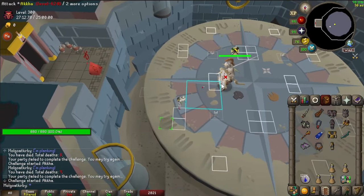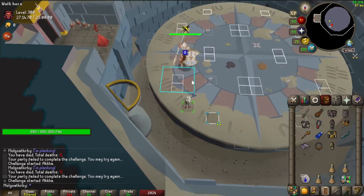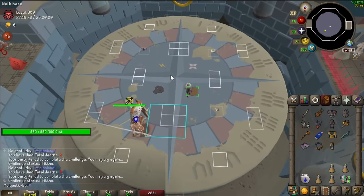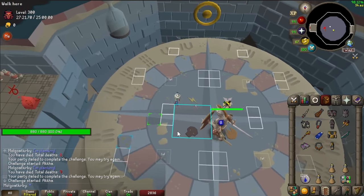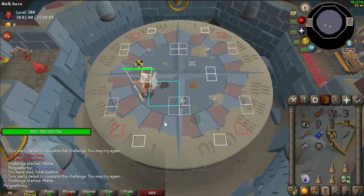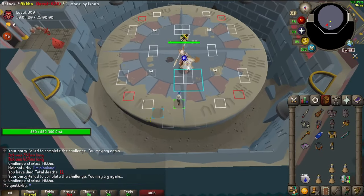Then you do a double diagonal, then you repeat: L, diagonal, L, double diagonal. The same pattern applies when rotating the other direction — run to the regular tile in the 2x2, then L, diagonal, L, double diagonal, and repeat.